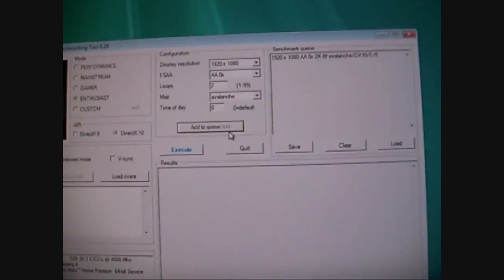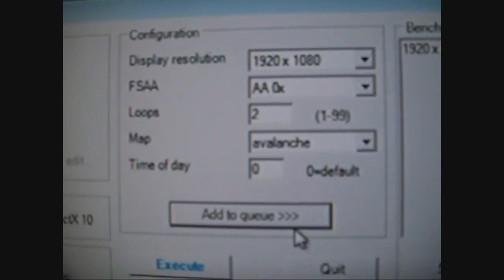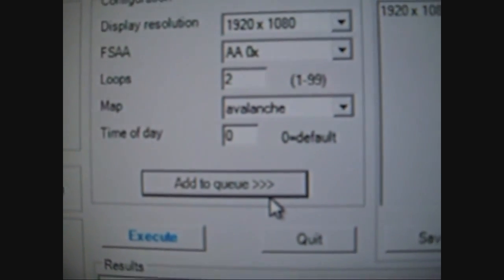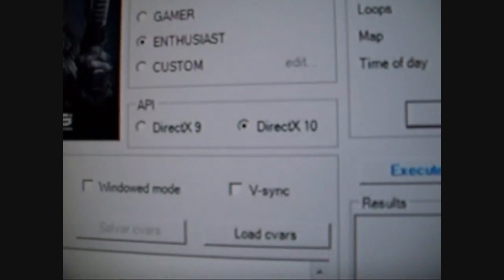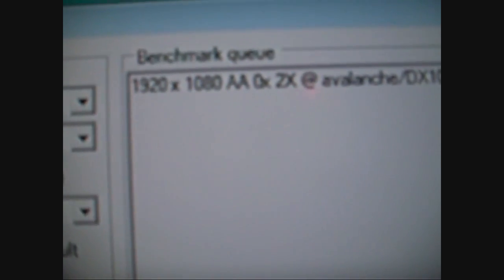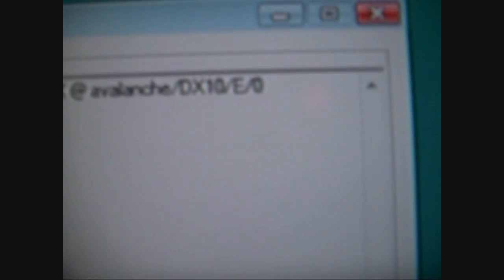Now I'm going to do the Crysis Warhead benchmark. Settings: 1920x1080, no AA, two loops just for time, Avalanche, DirectX 10, Enthusiast settings — you can check that: 1920x1080, AA 0, two loops, Avalanche, DirectX 10, Enthusiast.